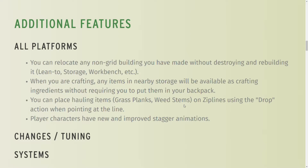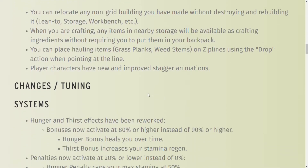You can place items like grass and weed stems on ziplines. We were able to do that in 0.6.2, but now I think they have a little animation of them actually connected to the line. A lot of people ask when would you use this — I use it all the time building by the lake. In one of my gameplay videos, I'll start doing that more to show you what's going on with that.